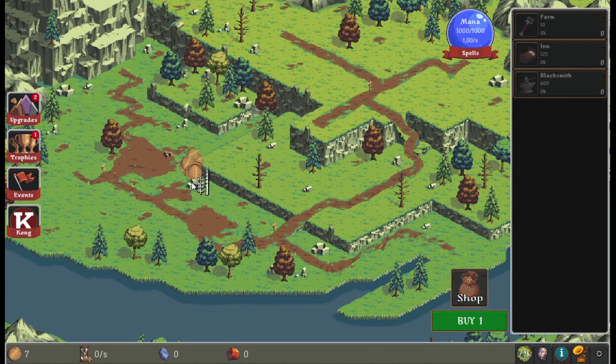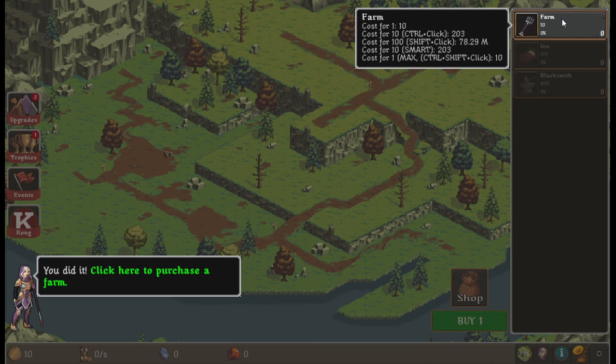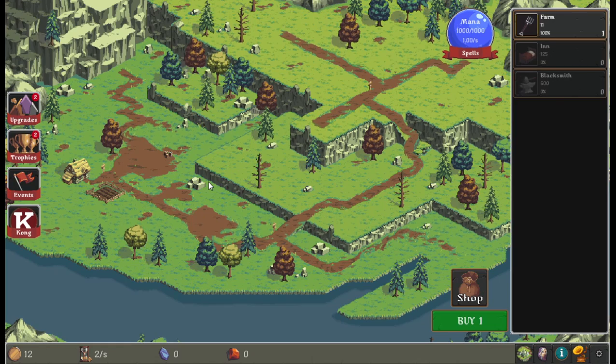Okay, so clicking in the game gets you coins. You can purchase buildings — costs 10 coins — and you can purchase multiple at a time, which is good. Got a farm and it automatically places it on the map, so you can't really decide where you want it. This is a clicker and an idle game it seems.